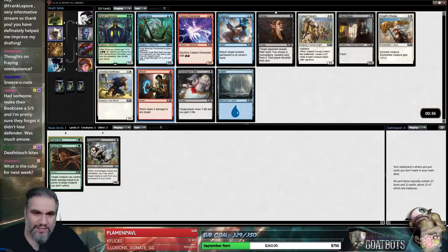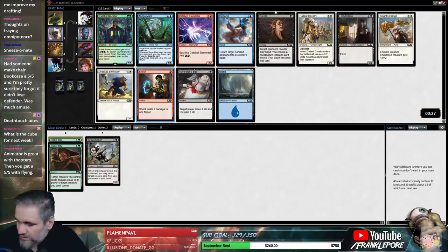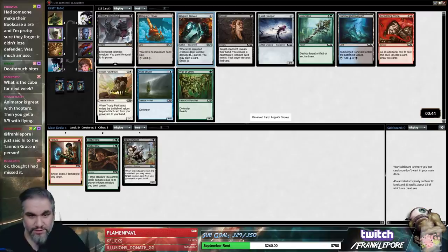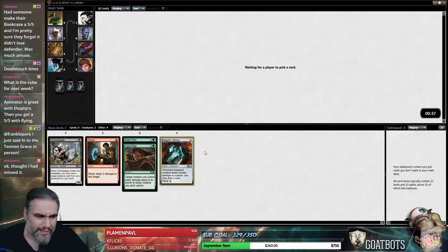I love Elvish Clancaller in this set because it actually does very little — almost nothing. I don't know if they've released what cube is next week, but I don't care — it's a cube, that's all that matters. I think it's probably Shock here. I actually like Rogue's Gloves more than most. I think this is a format that heavily rewards card advantage because a lot of the cards are on an even playing field — it's a core set, so power level is generally lower. Something like Rogue's Gloves that helps you refill your hand is pretty nice.